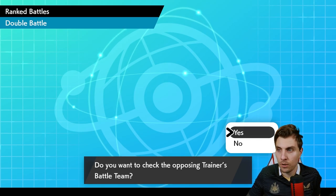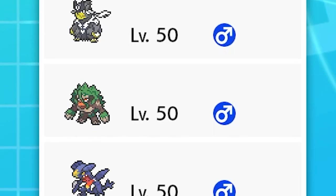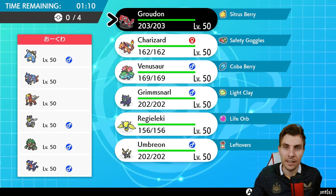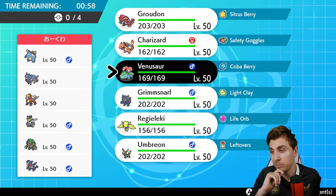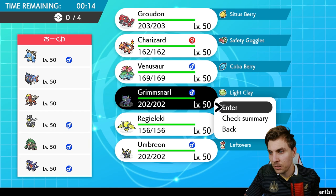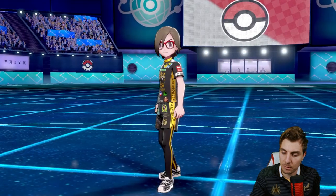Next we have a spicy team — G-Max Blastoise, Zacian, Entei, Urshifu, Rillaboom, and Garchomp. With Blastoise there you get G-Max Cannonade residual damage as another option outside of Charizard and Venusaur. Blastoise is going to make things a little difficult for our Charizard and Groudon side of the team, but Venusaur does pretty well against most things on their side. The main worry would be Entei. We'll go Grimmsnarl, Umbreon, Venusaur, and Groudon in the back.